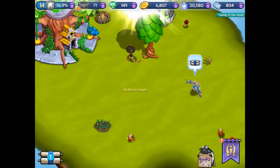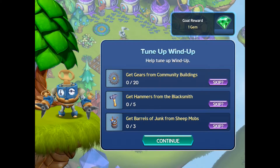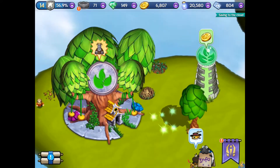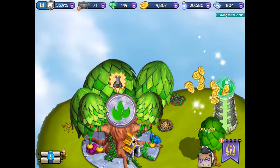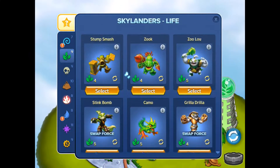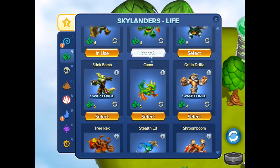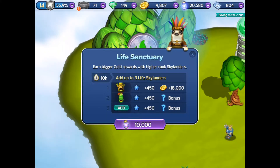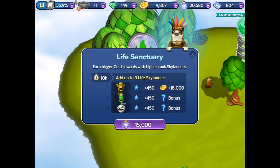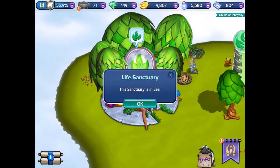At 34 wish stones I think we've got now. Wind-up's giving us another challenge there. We need to collect from our link tower. We'll send our life Skylanders off on their travels. There they go, off they go.